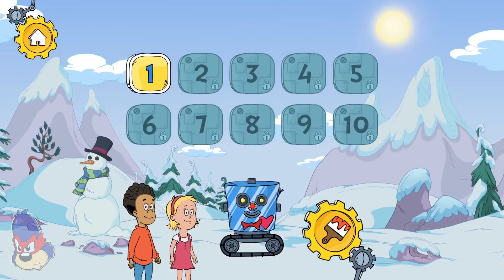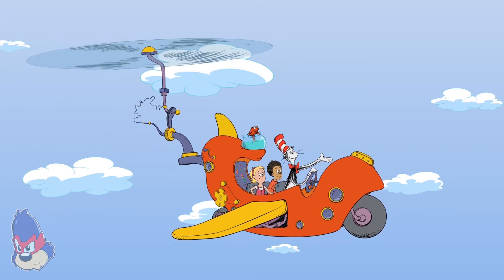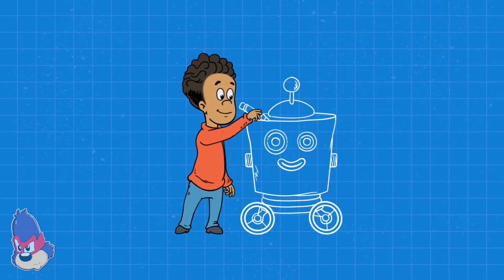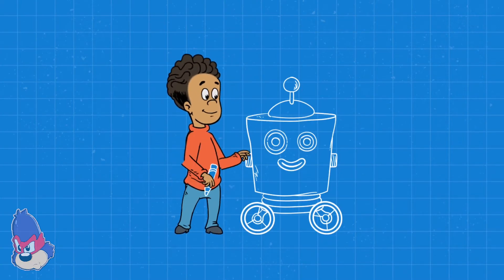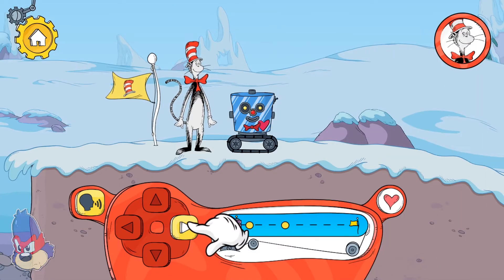Cold Snap Island! Choose a level. For icy creations and men made of snow, Cold Snap Island is the best place to go. It's super cold here. Everything is frozen solid. In Cold Snap Island, the robot has grippy tank treads to travel over snow and ice.